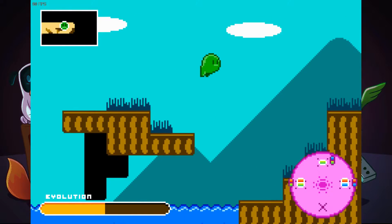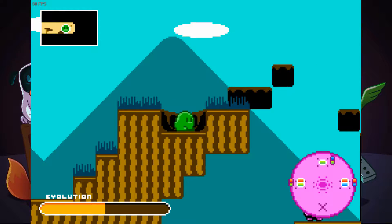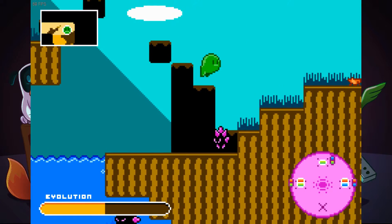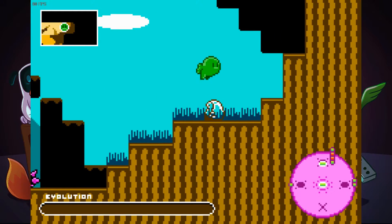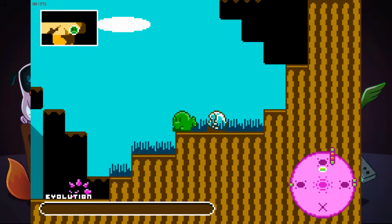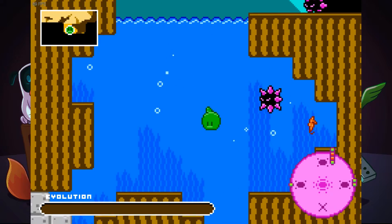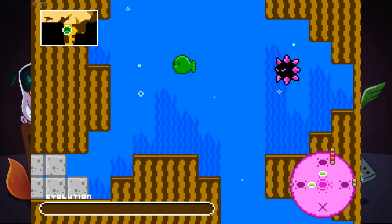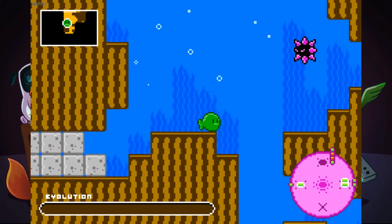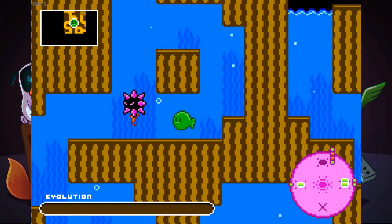Now we just need a blue. Let's see where there is a blue. We don't get a choice as to what we get from evolution. And then we leave the skin behind - that's really cool actually. And it autosaves - that's awesome, really cool. Each environment should have enough stuff to level us up, I guess.